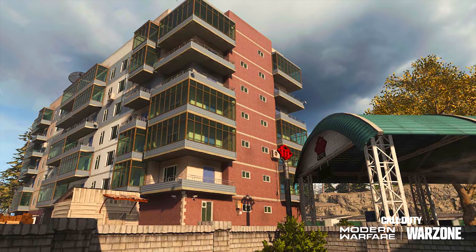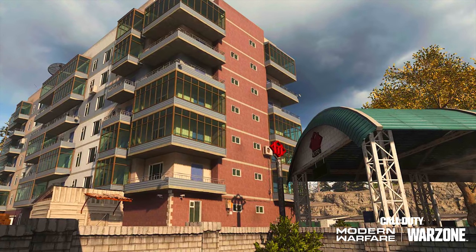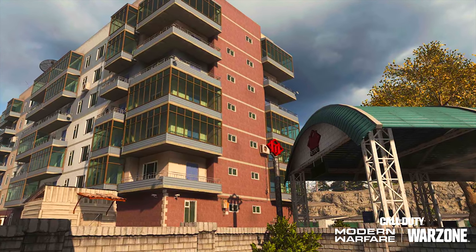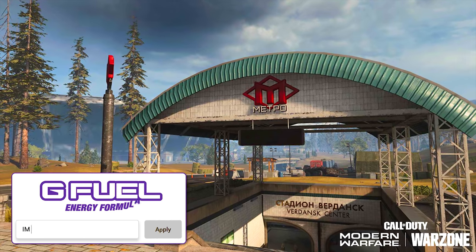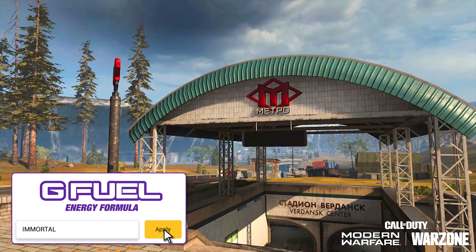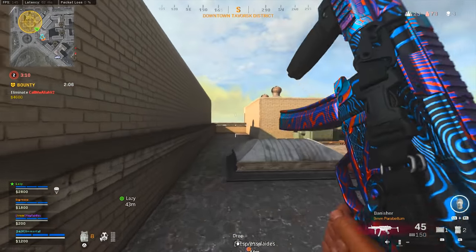Only two of these metro locations are actually going to be new to the map. The first is the one at Lozoff Pass, located just outside the apartments there. The second is over at the stadium, which is going to be brand new and situated just on the eastern side of the stadium on the road.